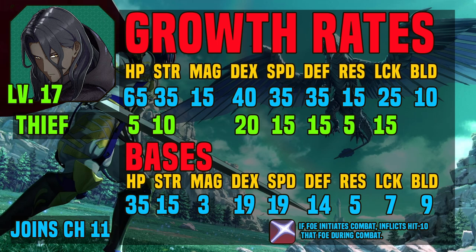Zelkov's passive is 'Not Quite.' It allows him to be a little bit more dodgy than normal. Any enemy that attacks him has 10 less hit, which also stacks with any avoid bonuses, so this allows him to be the more evasive of the two starting Thieves. Yunaka is definitely better on crit builds, and Zelkov is a little bit better at passive dodging.